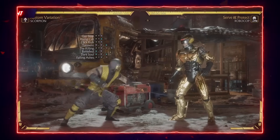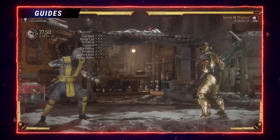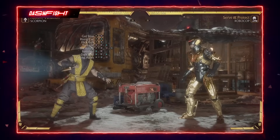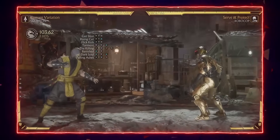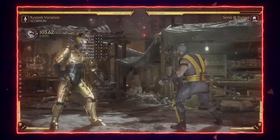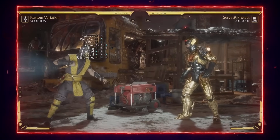Let's start off with back one. The back one, four, three string is his best hit-confirmable mid string. The reason why it's so good is because if you complete the whole string it's safe, and also if they're hit you get a combo — so that's his best mid hit-confirmable string. Back two is only good if you can hit confirm.